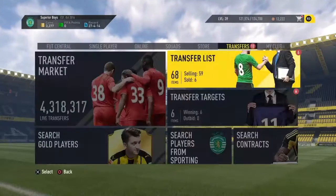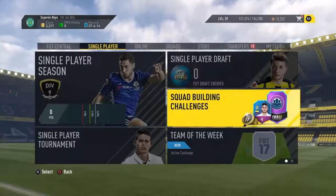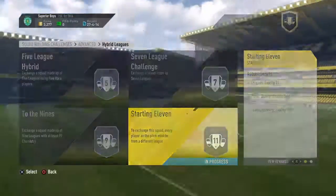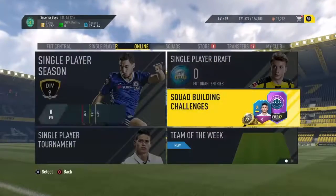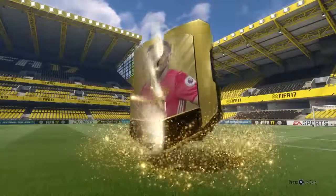For the final method, you will need like 10,000 coins. I did a squad building challenge — come here to the advanced hybrid league and I did this starting 11. As you can see, this is my team, so you can pause the video and copy the players I have. I bought this team for around 10k and it will give me a 25k pack. So let's see if I have profit in this or not — let's see the pack.